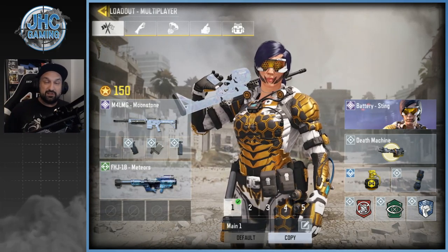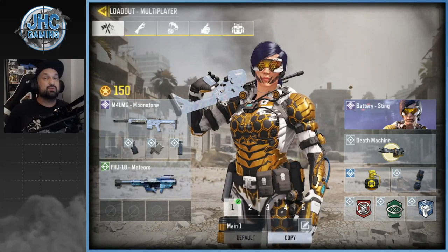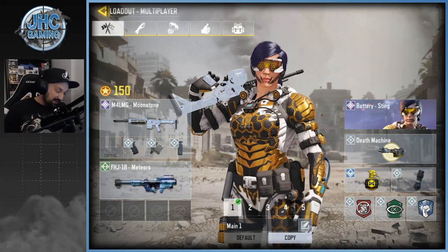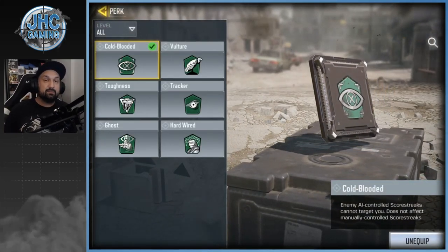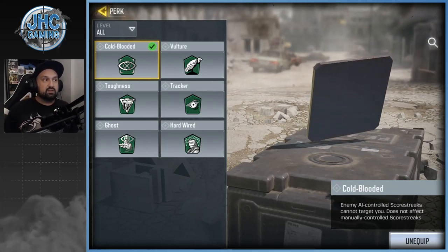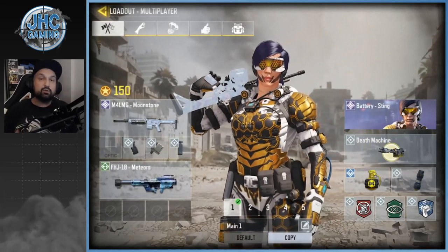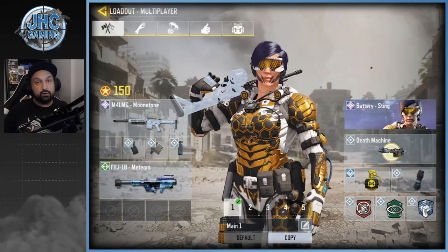I decided to go FHJ today so you can take out the score streaks and get extra points to get your score streaks faster. For perks, I went Lightweight to move around faster. Early in the day I went Cold-Blooded — I never use that in ranked, not a big fan — but in public games the Shock RC was everywhere, so annoying, kept dying and messing up my score streaks. Cold-Blooded helps against Shock RCs so you survive longer getting to your Veto.